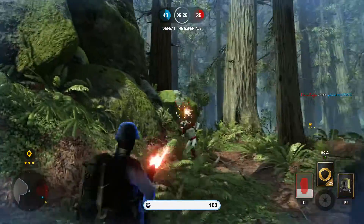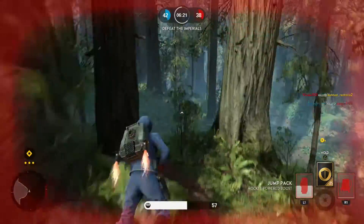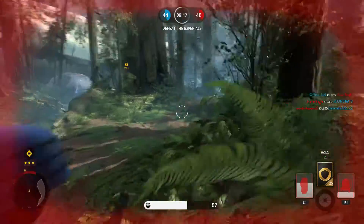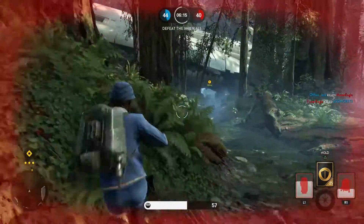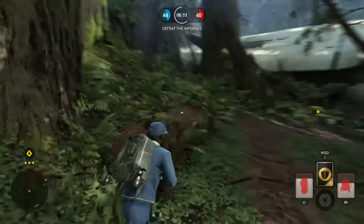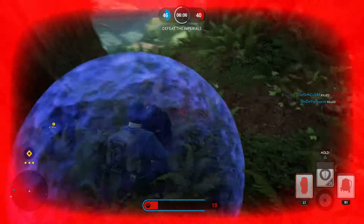Knowing where your teammates are can also alert you to where the enemies are. If your whole team is on one side of the map, you know the enemies are probably spawning on the opposite side. This can help you see where enemies are on the battlefield even if they're not visible on the mini map.